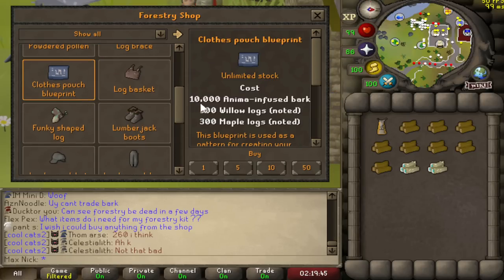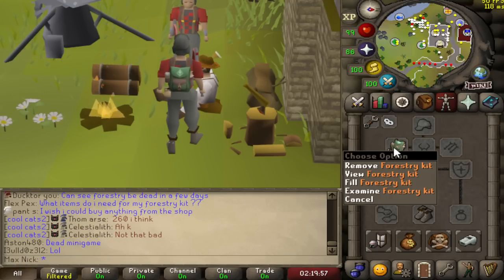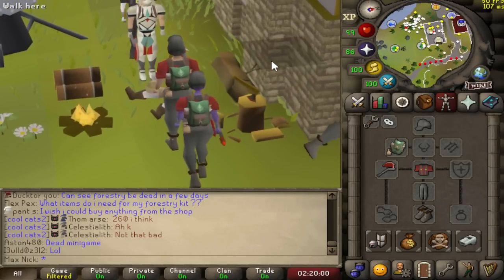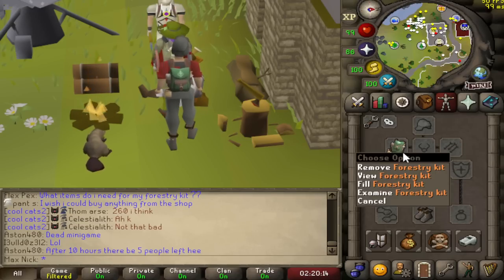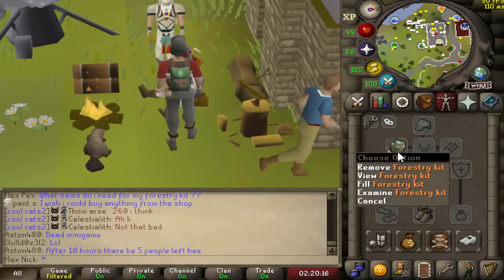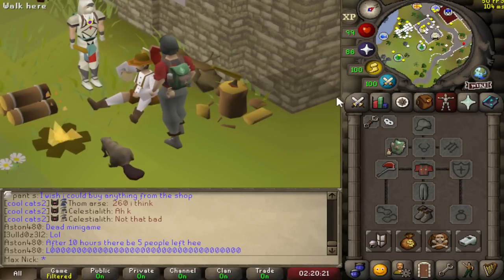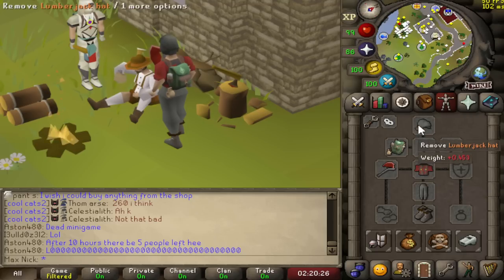The next item is the Closed Pouch Blueprint, which costs a whopping 10,000 anima-infused bark. It allows you to store your entire Lumberjack set inside your Forestry Kit — not only providing extra storage space if you're running low on bank space, but it'll also keep the XP boost from the Lumberjack set if you just keep it in your Forestry Kit. However, it will not allow you to override it with different set bonuses — for example, you cannot wear Graceful while your Lumberjack set is inside the Forestry Kit and still get the Lumberjack XP bonus.